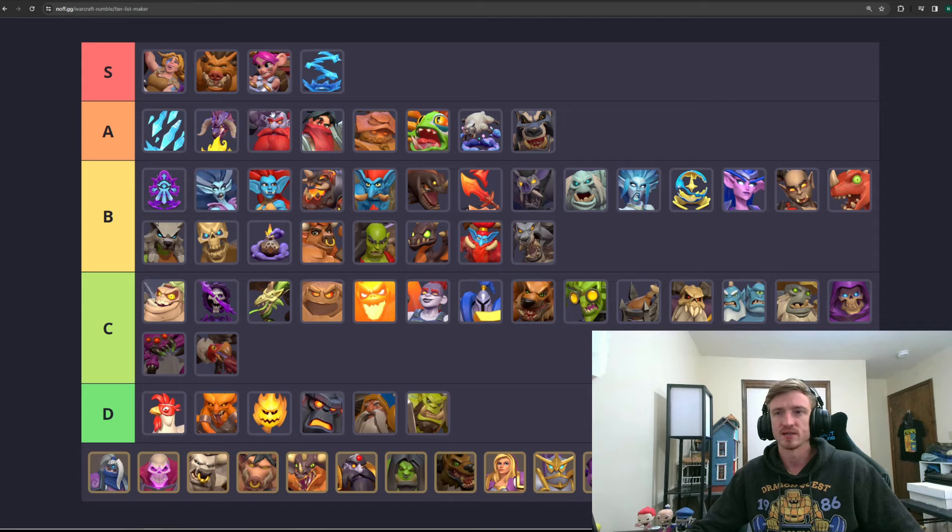Dark Iron Miner is A tier all the way. Bandits are A tier — they help you cycle for the Resolve meta. Dark Iron Miner helps you claim gold. Murlocs are A tier. Prowler is probably B tier now that Dragon Towers are here — just kind of okay. I am playing him in the Emperor Thoracin deck and it's been pretty solid, so maybe he's high B tier or low A.